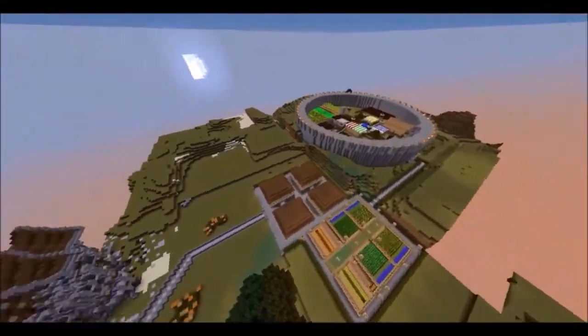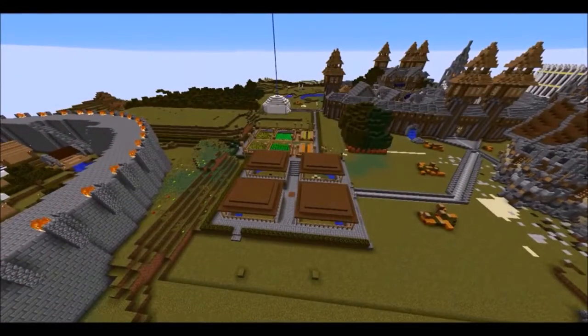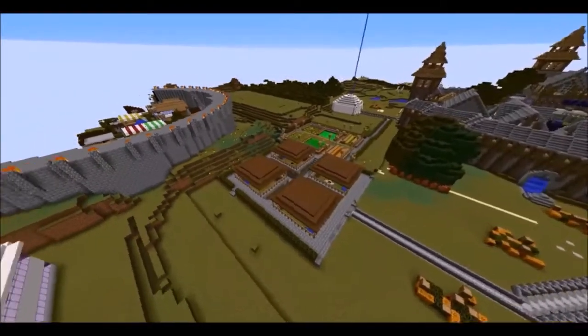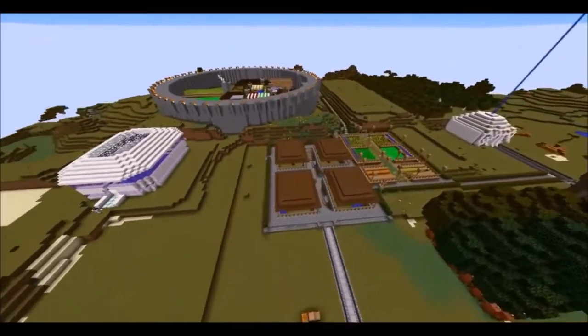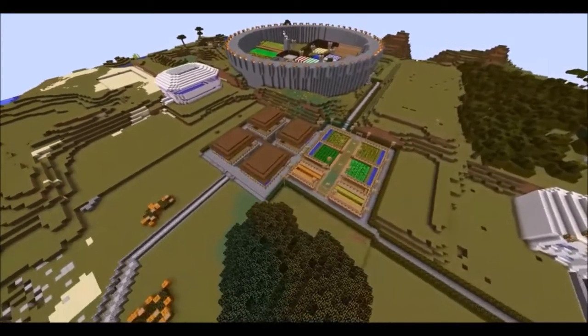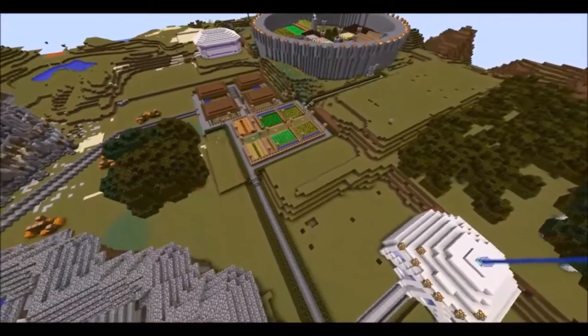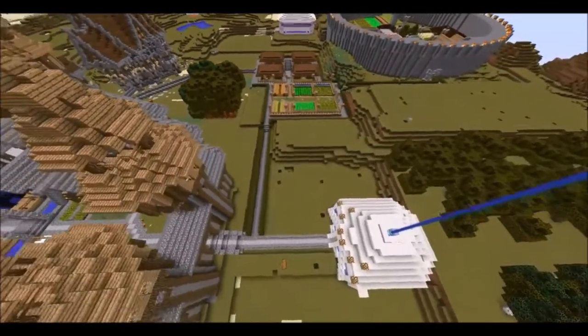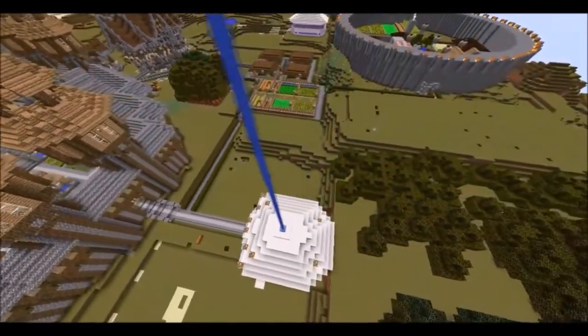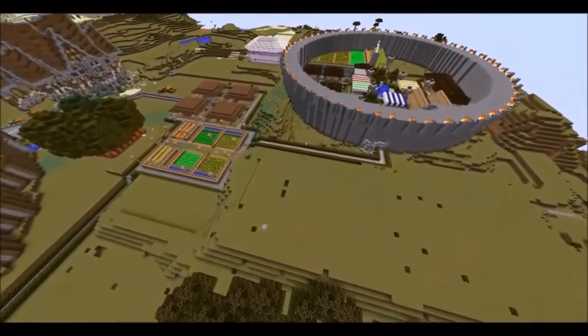You got the farm right there — as you can see, that's the farm. Right next to it is the village. These two builds are from the original MyKnight server — we had them world-edited in. We got Champ One's village and the regular farm there, and then next to that you got the town hall.